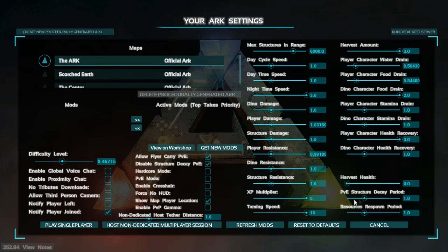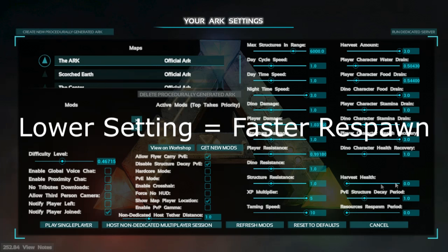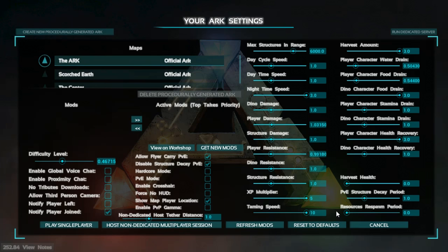Resource respawn period — I would set that up. The purpose of the resource respawn period is that if you collect something in ARK, like if you pick up a rock or knock a tree down, it's going to respawn. You can adjust this to affect how fast it'll respawn. You can collect a metal node and with the right setting the resource will respawn in a couple of minutes, so you can actually harvest a lot of stuff. That's kind of how I would set up these settings.